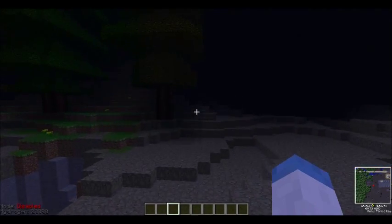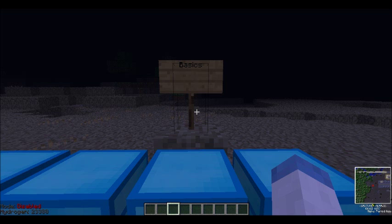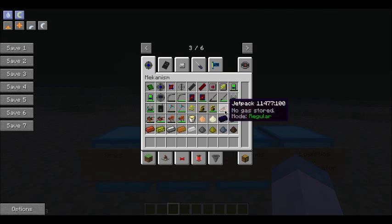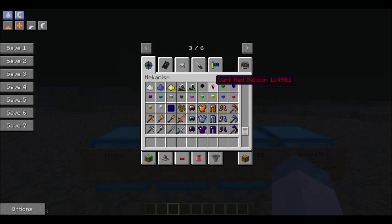Hello, I'm Dr. Professor Luigi and I'm going to give you a mod tutorial on Mekanism. Today we're going to cover the basics. Mekanism is an extensive mod with all kinds of different things, everything from atomic disassemblers to destroying your enemies, to balloons to celebrate a parade or whatever you use balloons for.